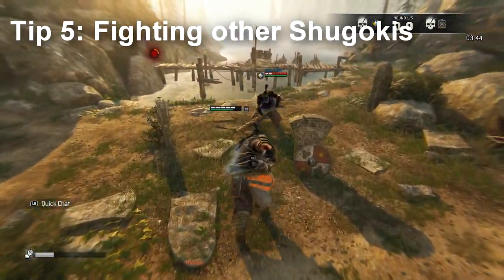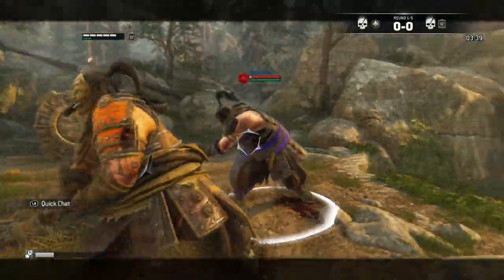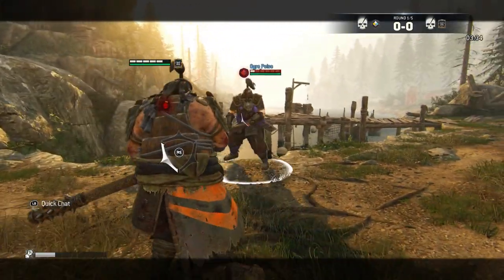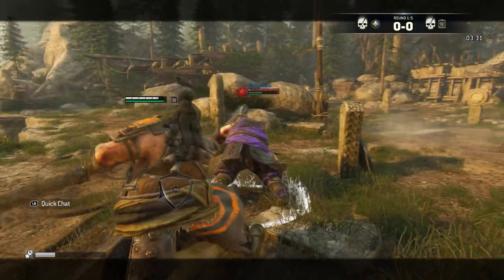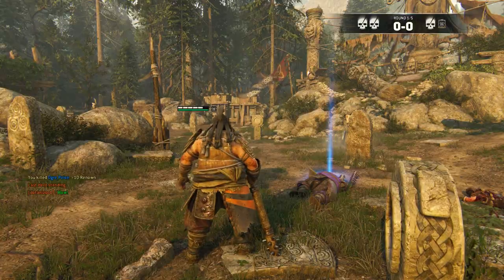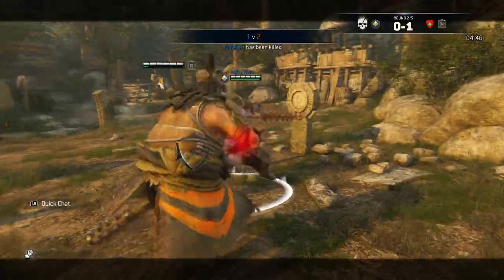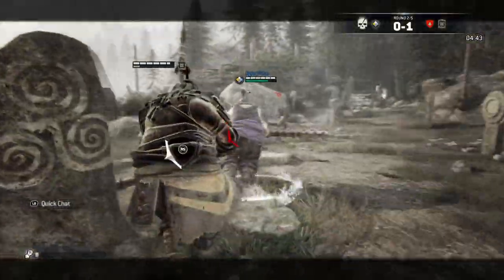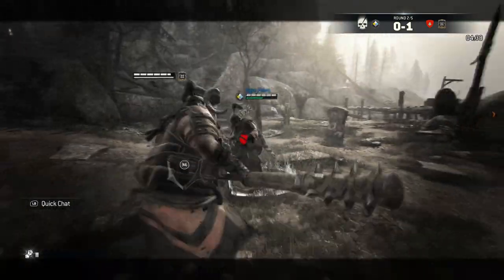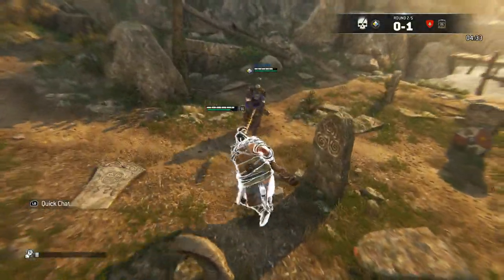Tip number five: when fighting other Shigokis, prioritize removing their Hyper Armor before attempting anything like Charge of Dione or Demon's Embrace. Their Hyper Armor will negate your Charge or Demon's Embrace — and Demon's Embrace is particularly painful because if they negate it, you take damage as if it missed, absorbing both the Demon's Embrace and the Charge. So when fighting another Shigoki, grab them. Even if they counter grab you, it removes their Hyper Armor. Then you can go in for the sprint, charge, and grab or throw them for Demon's Embrace.